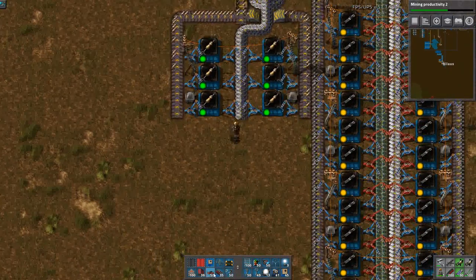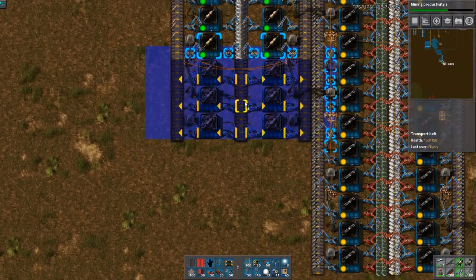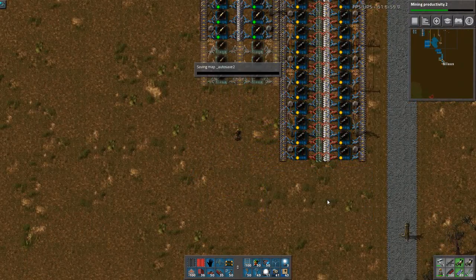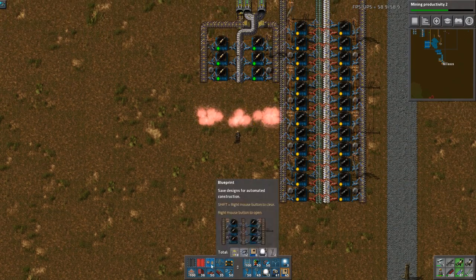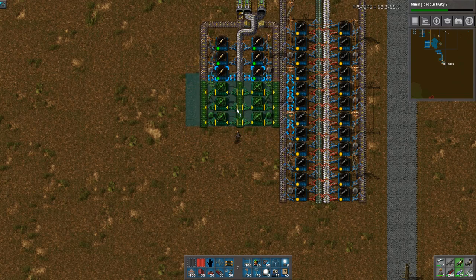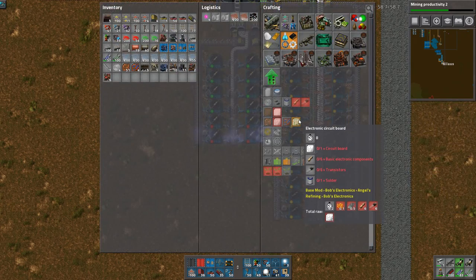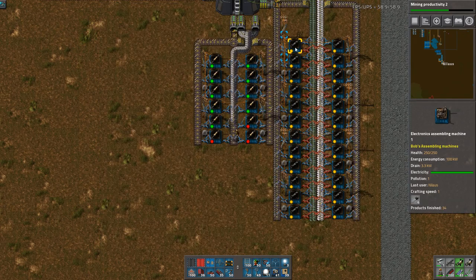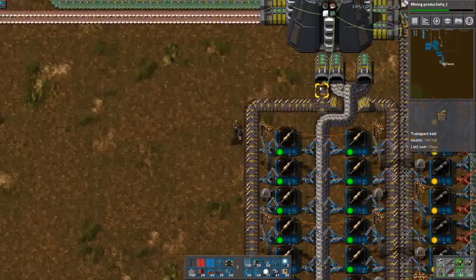So we now have this teeny tiny little thing and I will just upgrade it. I don't need as many... turned it the wrong way - actually it was correct. Speed-wise, they need equal many. How much is this again? This is 12. And if I have six here, they'll be equally many over time of course. They're going to cap out at some point.